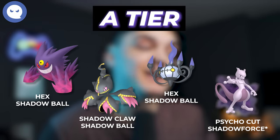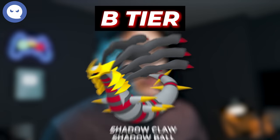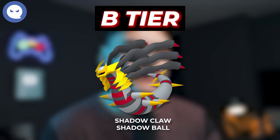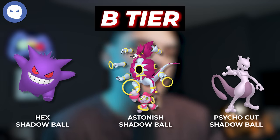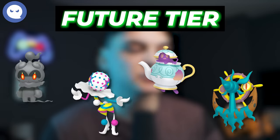In the A tier for Ghost types, we're going to have Mega Gengar, the new Mega Banette, Chandelure, and Shadow Mewtwo with Shadow Ball. For the B tier, we're going to have Giratina Origin Form with Shadow Force — which doesn't have a very high DPS, that's why it's in the B tier — but it is still very strong. Gengar, Hoopa in both forms, and Mewtwo with Shadow Ball. For future potential Pokemon for the Ghost type, we'll have Shadow Chandelure, Shadow Gengar, Dragapult, Marshadow, Blacephalon, Polteageist, and Dhelmise. All these Pokemon, if they come to the game, could be some of the top Ghost type raid attackers, but it's going to be pretty hard to knock Chandelure out of that top spot.